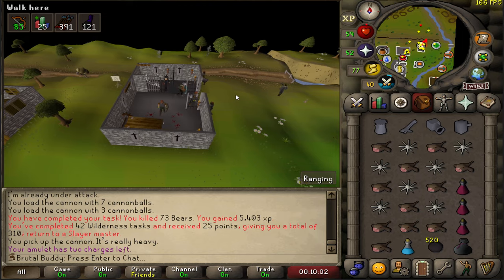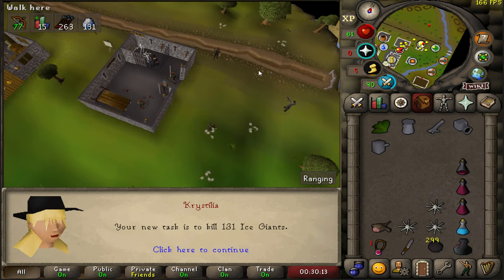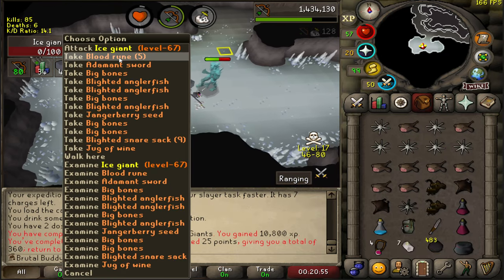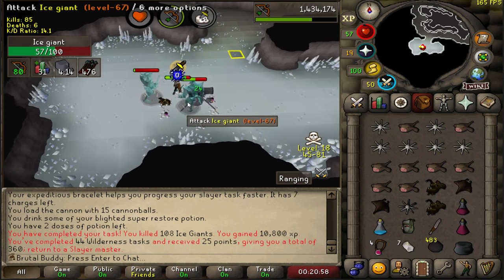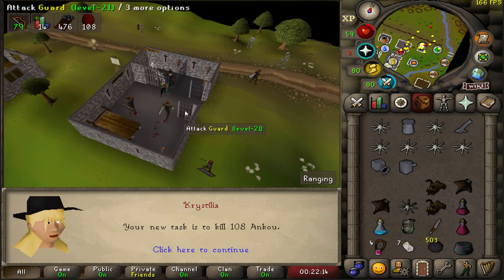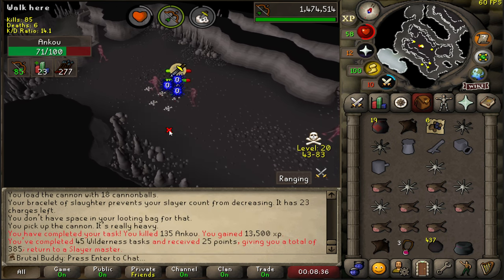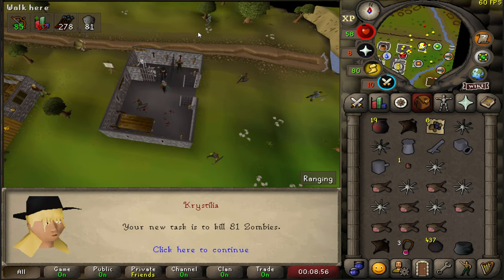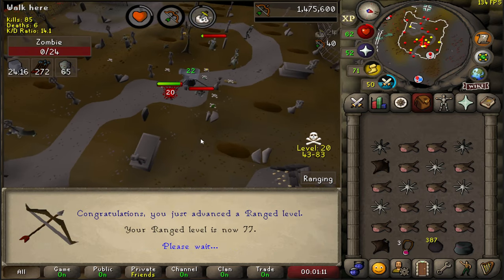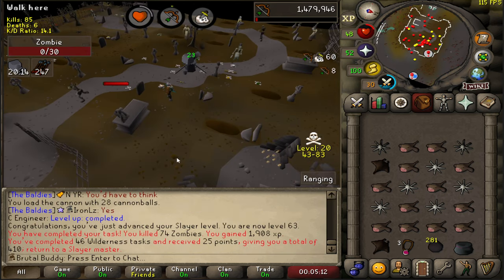121 black knights — let's do the task quickly, pretty AFK-able, not so popular a PKing spot. 121 ice giants. 44 Slayer tasks completed, 360 Slayer points. New task is 108 Unkus — extended it as well. 45 Slayer tasks. 81 zombies. 77 Ranged and 63 Slayer — I can now kill the spiritual rangers.